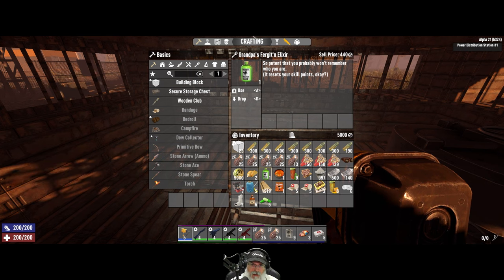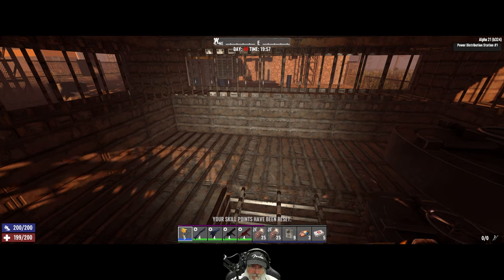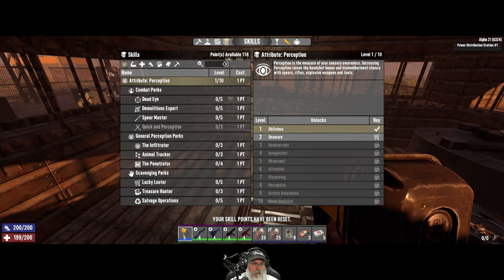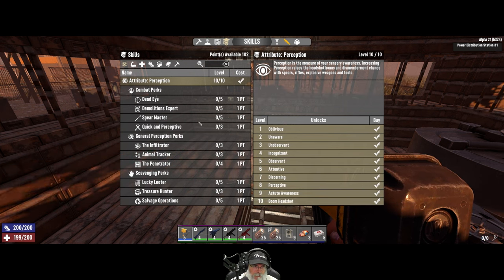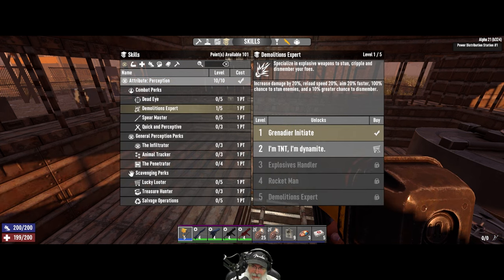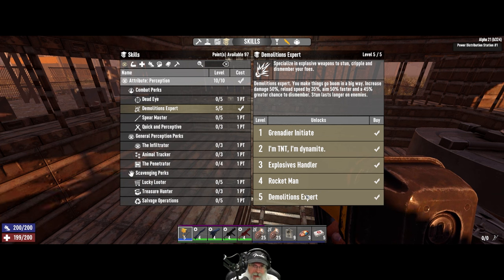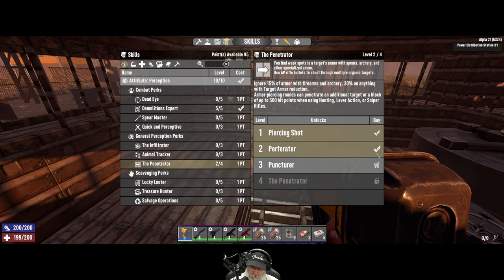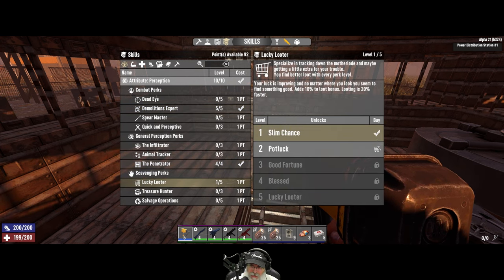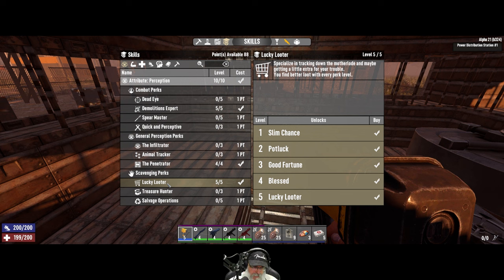In my inventory I have a forget elixir — let's go ahead and take that right now. What we're going to do is go to perception and max it out, then max out demolitions expert — so basically 50% more damage from explosives and 45% chance to dismember. We're also going to max out penetrator in the perception tree, and max out lucky looter because theoretically that should help us when we loot the bags at the end. Hopefully we'll get some better stuff.